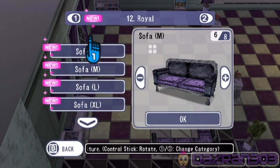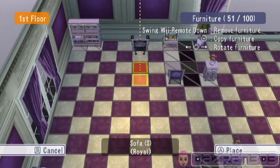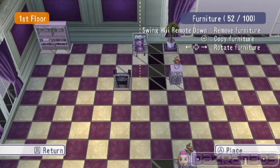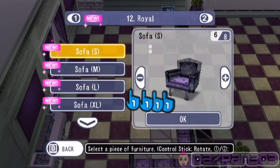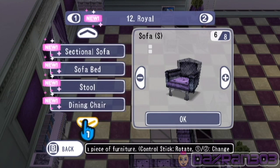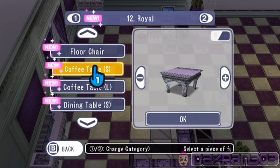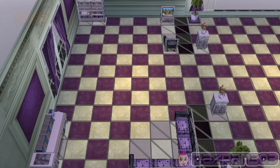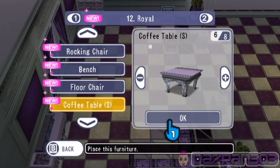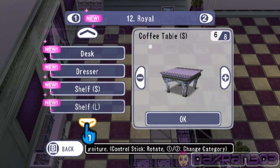Sofa medium, sofa small — oh that's a much better chair. That one over there okay. Coffee table — no, I want to put in a light actually right beside my computer, just a little lamp so I can see around the place.